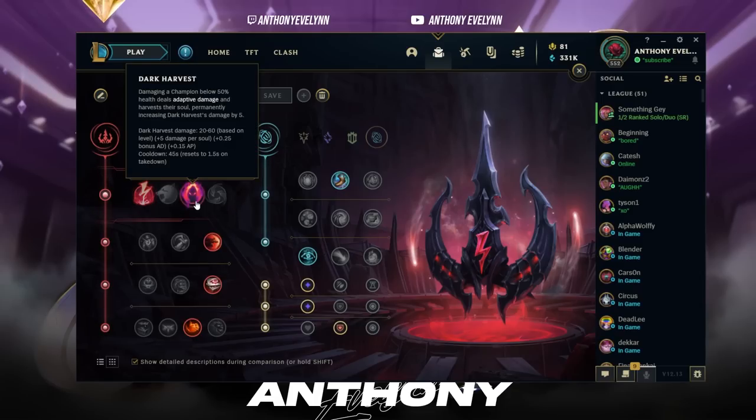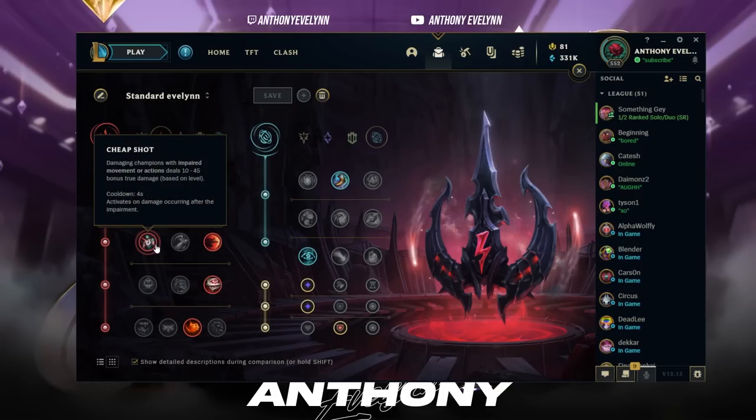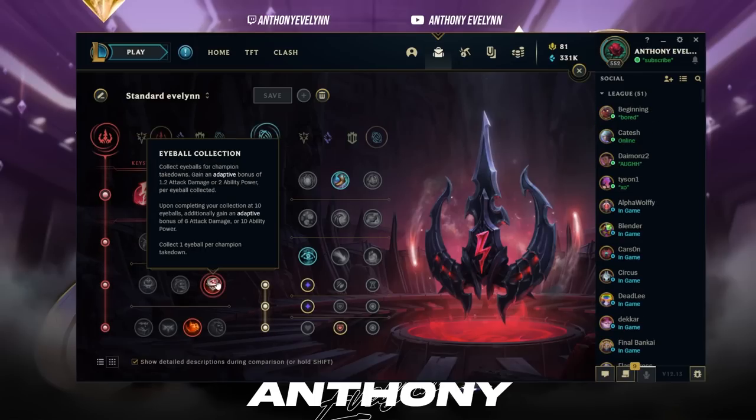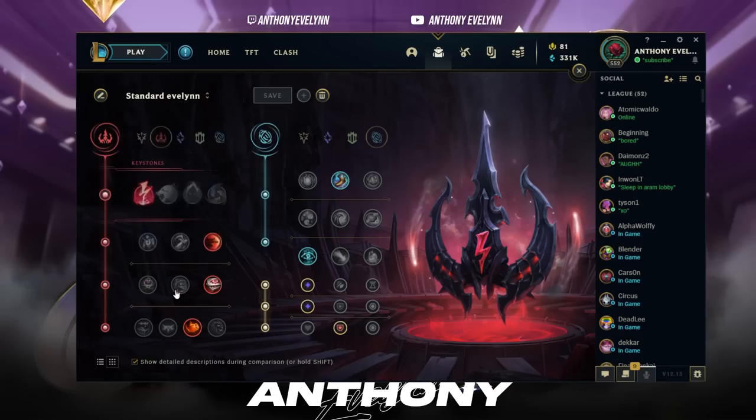Dark Harvest is only good if you're smurfing or playing in extremely low elo — otherwise I do not recommend it. Sudden Impact is the best option here. You could take Cheap Shot for a slightly better early game, but your late game will be way worse. Eyeball Collection is the only good choice in that row. You don't take Zombie Ward because you want to keep a yellow or blue trinket in the late game so you can't stack it up.